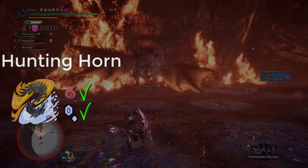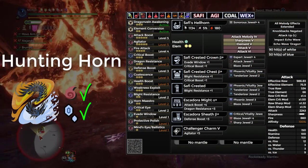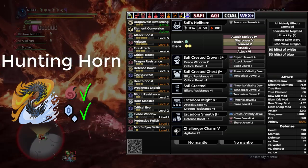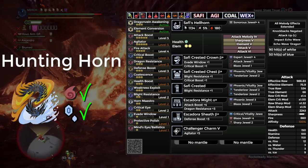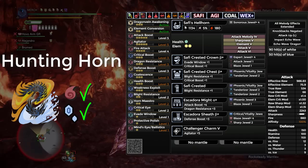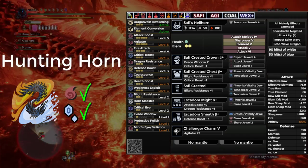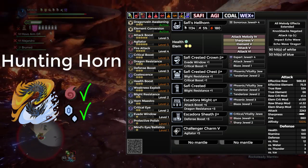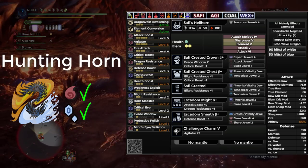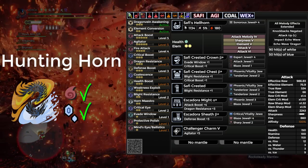Up next, we have Hunting Horn. We're going to be using a Safi Horn, so you can use it for either quest — just use the corresponding element. The awakens you need are an Attack Melody 4, since it has Blight Resist, Attack Large, Impact Echo Waves, and all Melody effects extended. I also awakened it for one Element 5, one Sharpness 5, one Attack 6, and one Attack 5. The armor is half Safi and half Alatrion, giving you Attack Boost 5, Agitator 5, Fire Attack 4, Crit Boost 3, Dragon Rest 3, Defense Boost 3, Coalescence 3, Health Boost 3, Weakness Exploit 3, Blight Resist, Horde Maestro, Crit Eye 2, and Protective Polish.